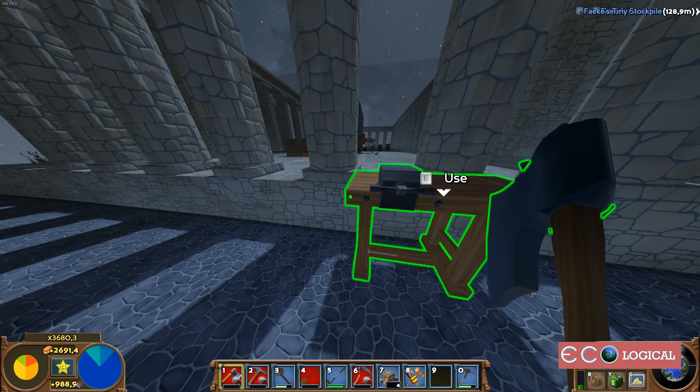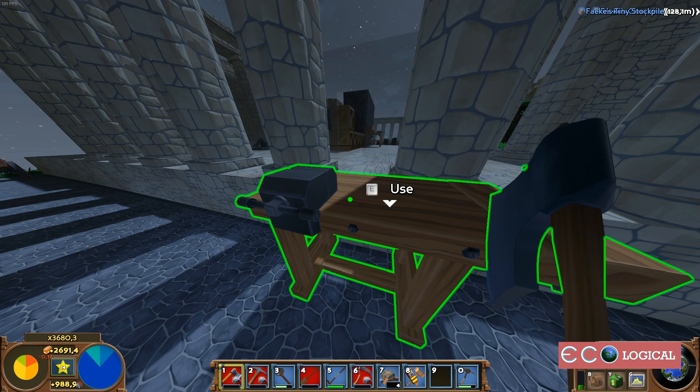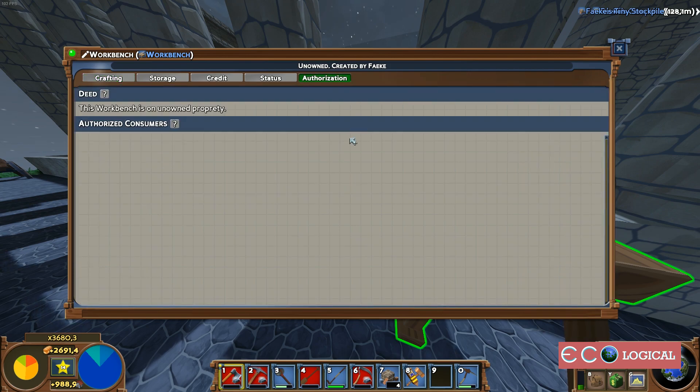What you want to do is go to a workbench or anything you want to share and open it up. Now, when sharing stuff, it has to be on your deed if you want to have control over it. As you can see, this workbench is not on my deed — it's unowned, so it's publicly accessible.